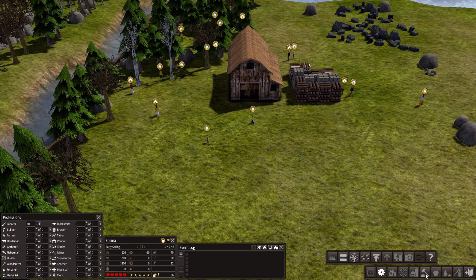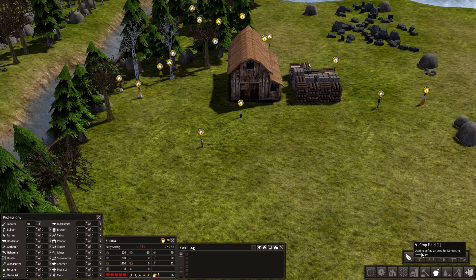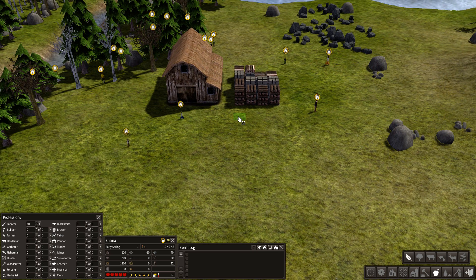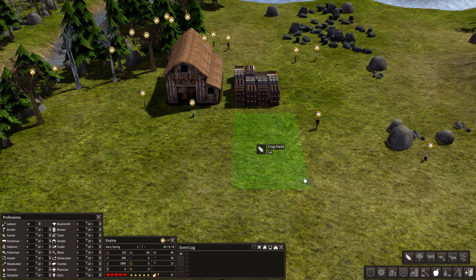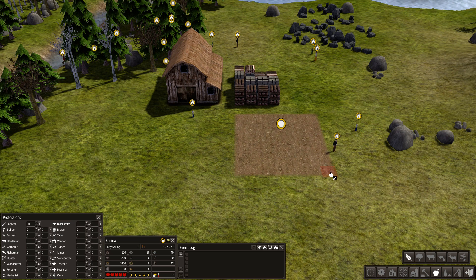Now the most important thing: you need food and you need it fast. The first thing you want to do is click on this little apple icon, then go to the far left and we're going to make a crop field. It's always going to be seven by seven - that's the key. You put it really close to your farm because you want them to be able to fill the farm up. That's where the supplies for the crops are stored. Seven by seven - that's what you want. That equals one farmer.